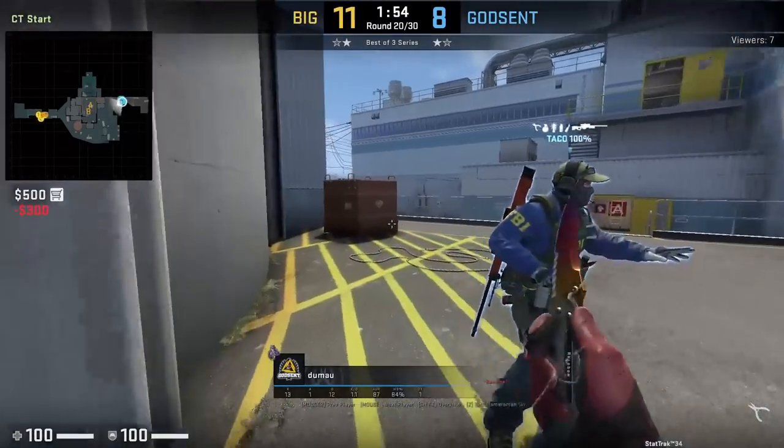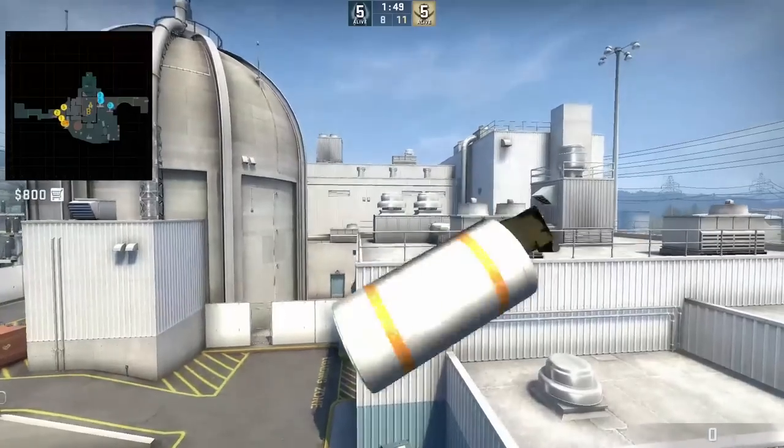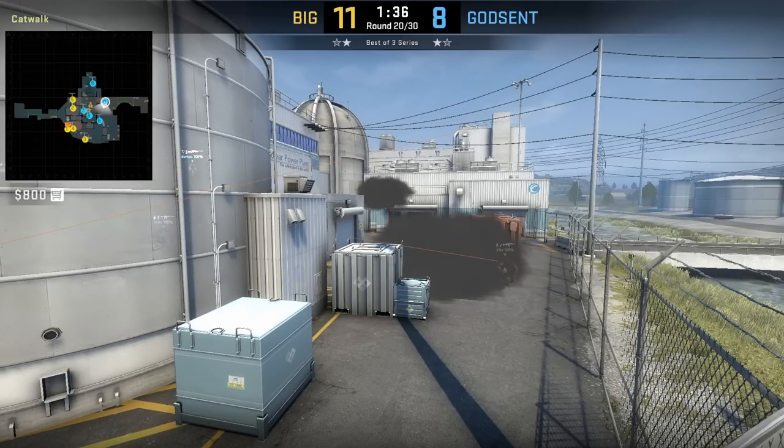Dumao throws a top garage one-way smoke from outside CT spawn: he gets along the corner of the wall, aims as shown, then jump throw. Godset uses this smoke to delay the outside take from Big Clan. This was a smoke Big used to throw a couple of years ago according to Smuya. Shoutout to Sponge for tweeting out this smoke.